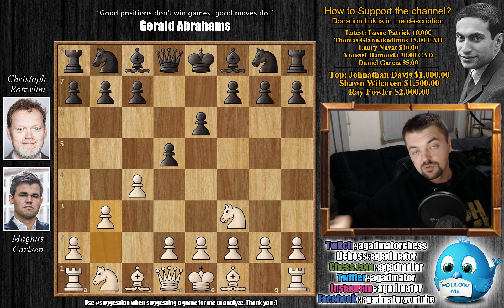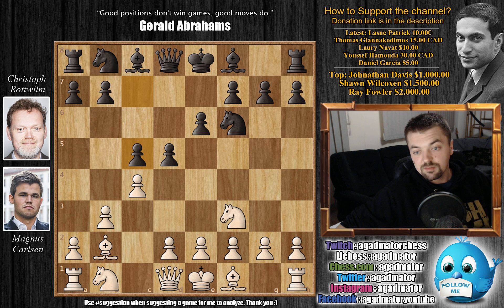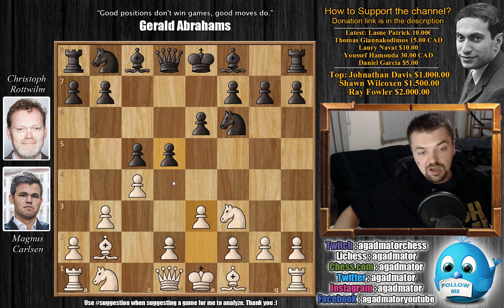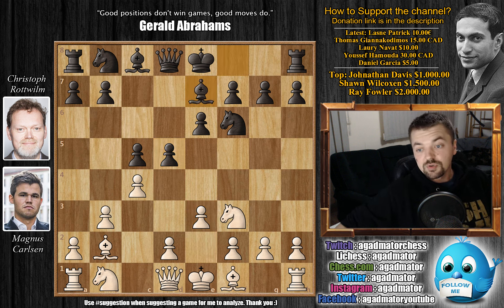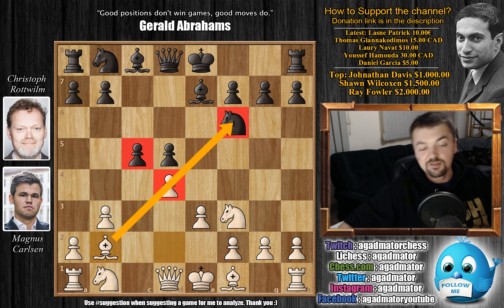Now comes b3 — Carlsen transposes into the English Opening. We have the Agincourt Defense on the board. Knight to f6, bishop to b2, now comes c5 — a very nice move. And now e3, not allowing black to push with d4. Bishop to e7, and now comes c captures on d5, e captures on d5, and now d4. With this move, Carlsen places his pawns on dark squares. His light square bishop can now enter the game, and when these two pawns get exchanged, his dark square bishop will also come alive — a very nice developing move.